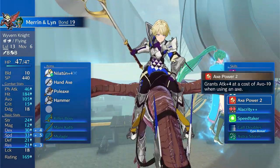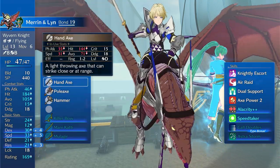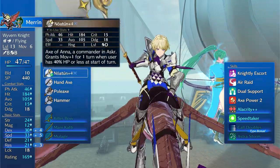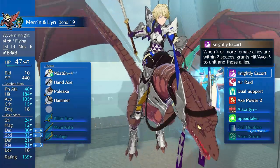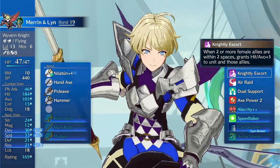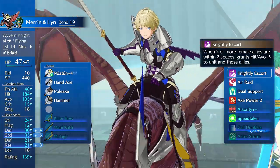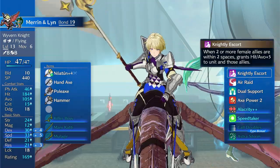But Axe Power is actually pretty legit. I think Axe Power, Hero's Axe, and Hand Axe is a legit setup, and you can use this on different classes. So that's really the takeaway for this video. It's a pretty fun build — I highly recommend it. This is just another build that came out of me testing Wyvern stuff. Yeah, that's it for this one. Definitely like and subscribe.